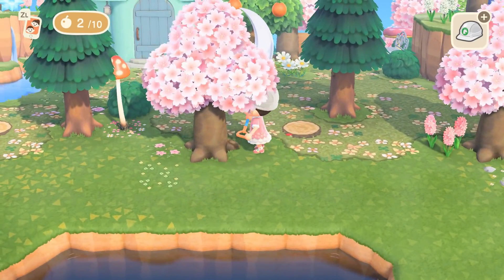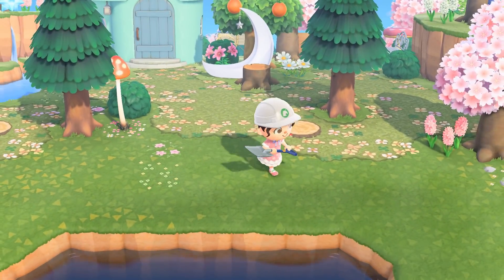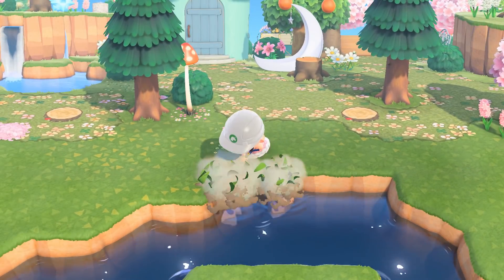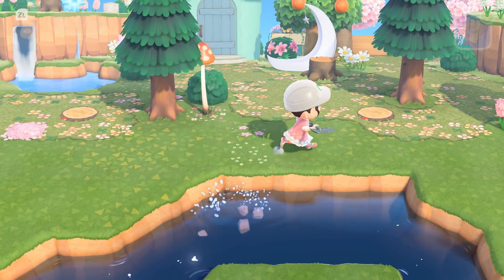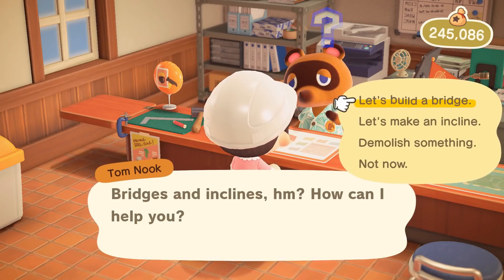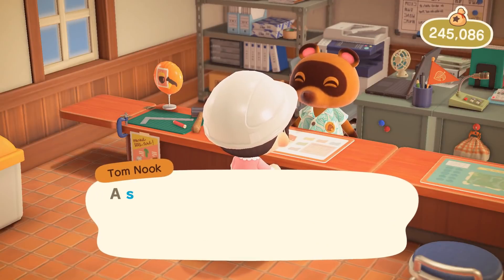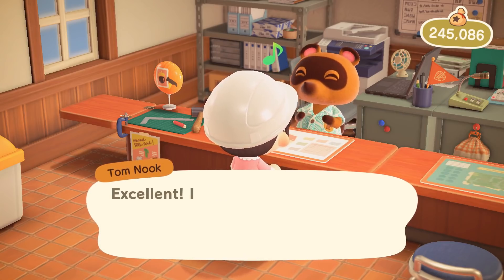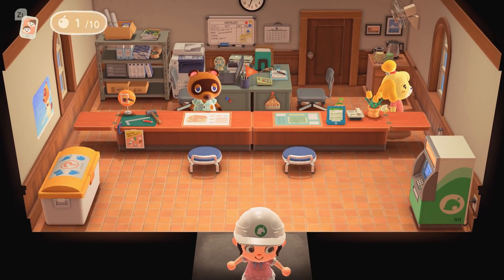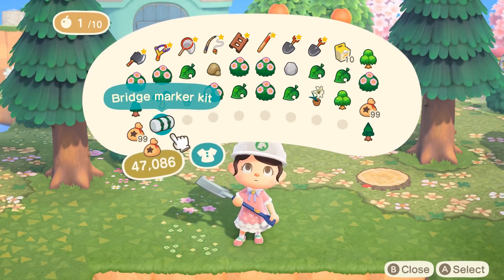Oh my gosh, take a look at the crescent moon pond on the actual map — it looks so cool! Let me dig out this little tree right here and then we can start making adjustments for the bridge. I'm not sure exactly how wide it needs to be, so I think we should actually go grab the bridge first so we can play around with it. The bridge I want to use is this little rope wooden bridge — I think it's called the suspension bridge.